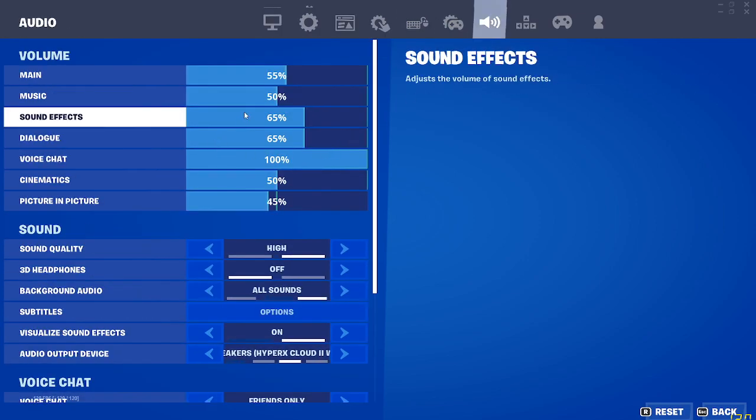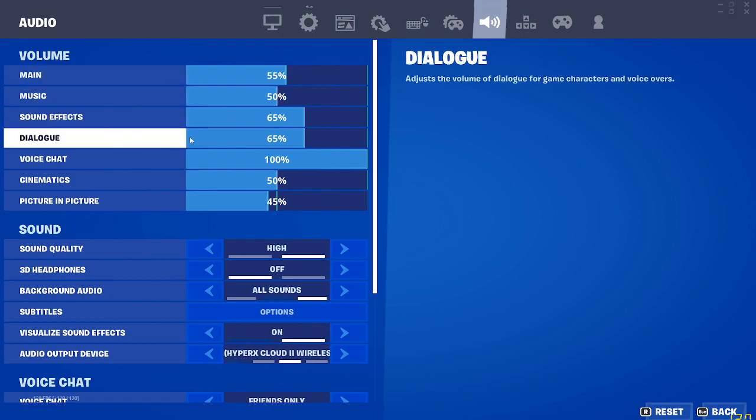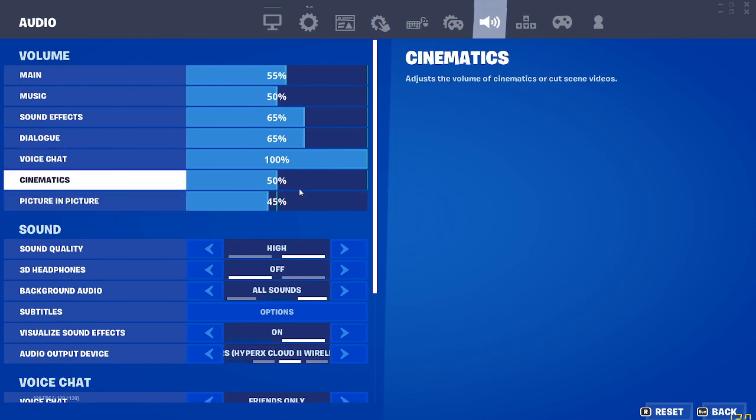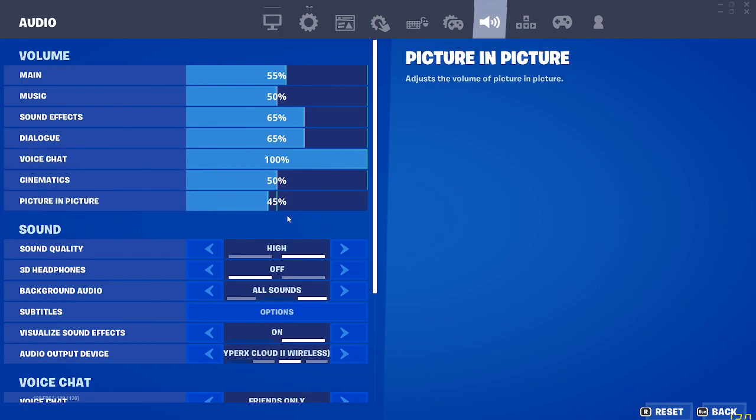Main volume 55, music 50, sound effects 65, dialogue 65, voice chat 100, cinematics 50, picture-in-picture 45.